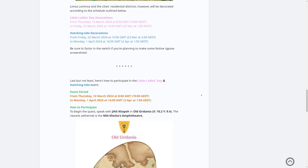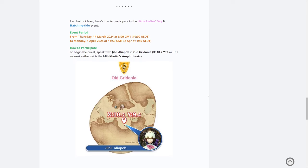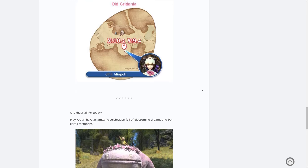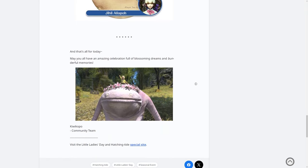So if you want to take some pictures in Ul'dah looking like this, that's the specific date for Little Ladies Day and so on. On the 14th of March at 8 in the morning GMT you'll be able to take part in this until the 1st of April. This coincides with people coming from the Xbox version, which should be live around the 22nd or so. If you go over to New Gridania and then teleport to Old Gridania via the little mini Aetheryte or walk north through the border, you'll be able to go to a place called Mih Khetto's Amphitheatre and find Geely Aliapoh to do the actual quest line. I believe you need to be level 15 and above.